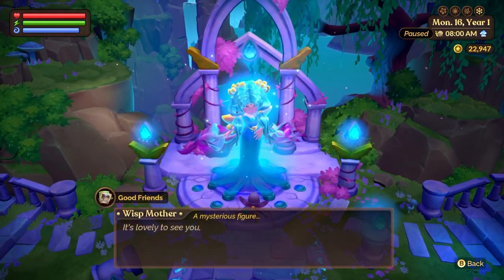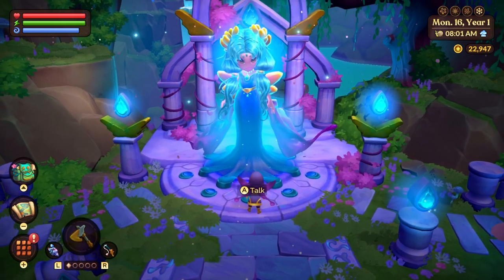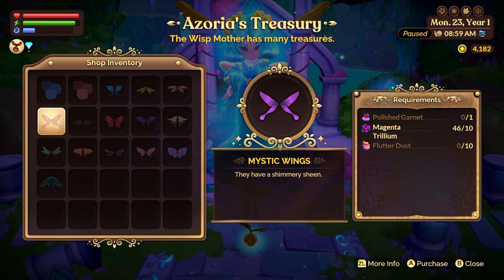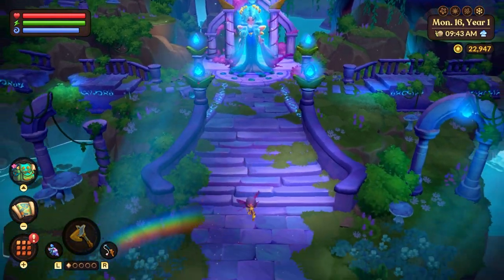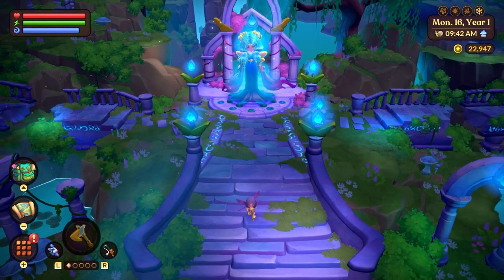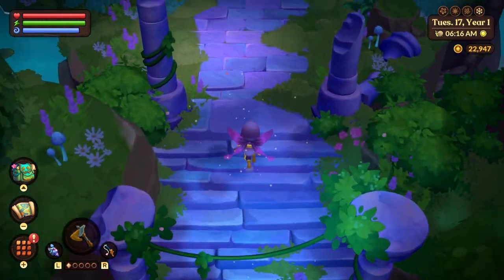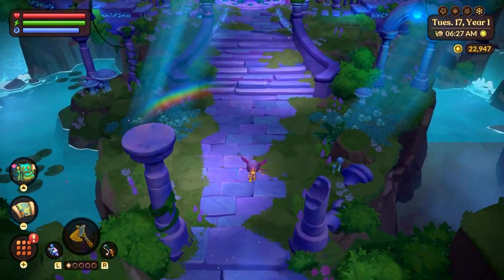Then just head on up to the Wisp Mother. Talk to her for good luck, although not necessary. What you really want is the camera angle to automatically zoom out, which it does whenever you see her because she's a big lady and needs to be seen in all her majestic beauty. Now all you need to do is walk back down the stairs away from her. When you get to the bottom of the stairs, press the right bumper button to switch to your fishing rod. Then after about a second has passed, switch back using the left bumper. If done successfully, the camera should stay zoomed out. If unsuccessful, just run back up to her and try again.